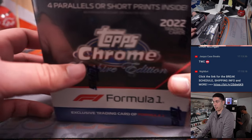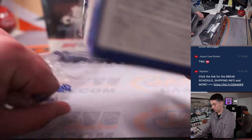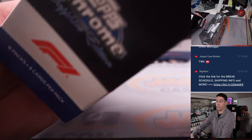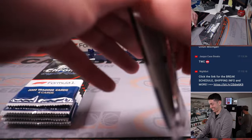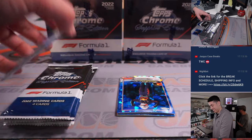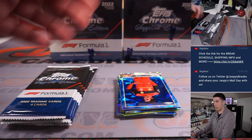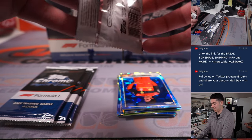We got our three boxes right here. Let's get ripping. A disclaimer — I don't really know much about F1, but we'll learn. Just like Joe has learned about hockey. Ripping all those gold label packs threw me off because all the cards were backwards when you'd open them. Now these ones are front-facing, the right way.